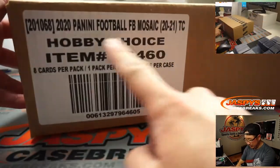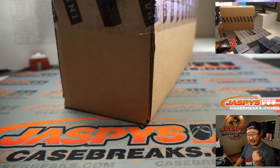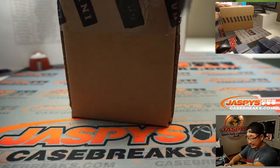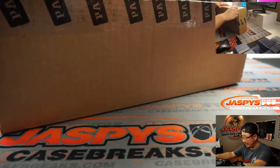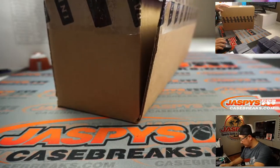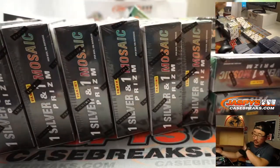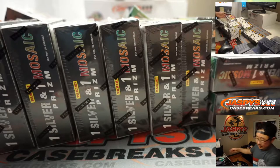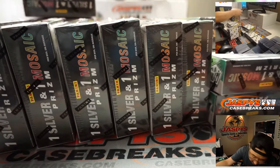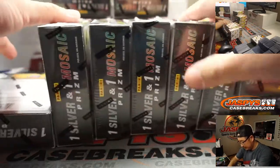There is Mosaic Football Choice Edition — fresh case. So if we're only doing five boxes, 17, 18, 19, and 20, we'll have at least four breaks of this. I saw another blaster case back there, but I don't think I saw another choice case, so get into this while supplies last. I'm going to make stacks of five here, just kind of randomly — one, two, three, four, five.